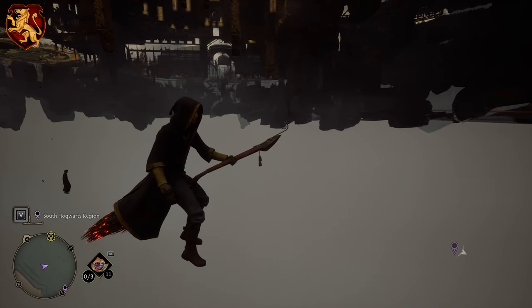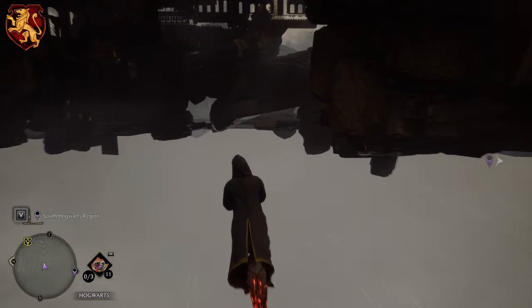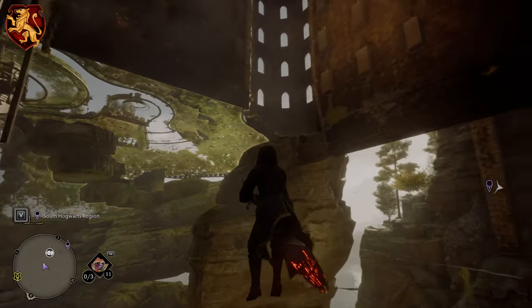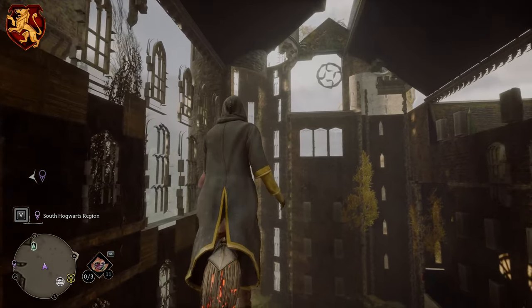I'm going to utilize this same starting area for all four houses so it's a little bit easier to follow along with this guide. You'll know you're in the right area when you see those two characters floating in the area of the castle ahead. What we're going to do is fly straight over here, kind of around that rock and fly up. This is going to be the Gryffindor common room.